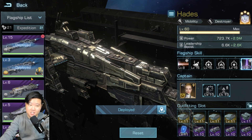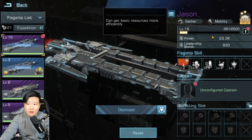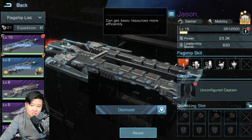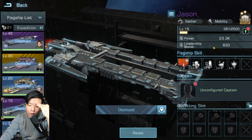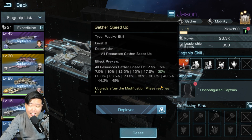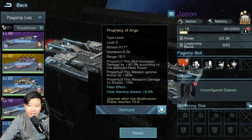The first thing I want to say is avoid gatherer flagships. If you see gatherers like the Argo, or Jason — I recently saw a Jason at a really high rank, rank seven — this flagship is mainly for gathering resources. Two of its skills are for resource gathering and load boost. The load boost can be used for pillaging, but most of these skills won't really help you in a PVP or PVE scenario.